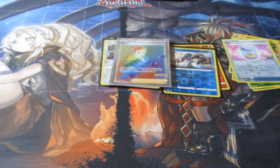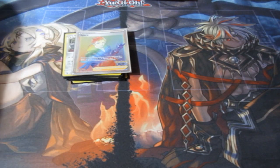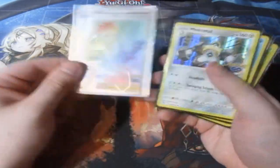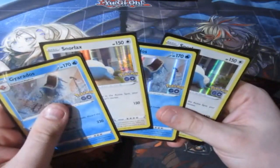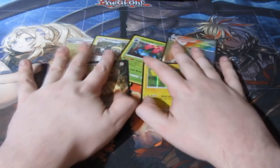That is a hell of a pack opening ladies and gentlemen. We're going to move away from the reverse foils and reverse foil rares because we don't need to cover them all. But these are the holographics we got today — the main new cards we found are Spark, Melmetal, Venusaur, Melmetal rainbow rare, Slaking, and Pikachu holographics. These are our doubles which we've already hunted down, but the new ones are going straight into the collection.